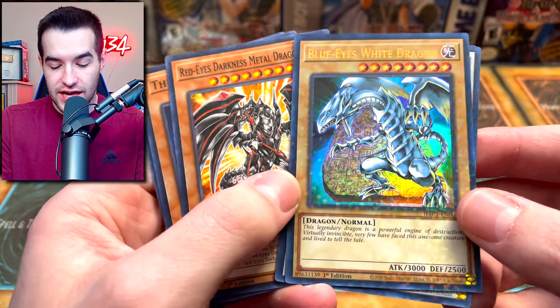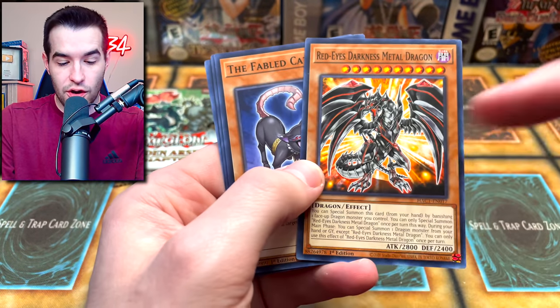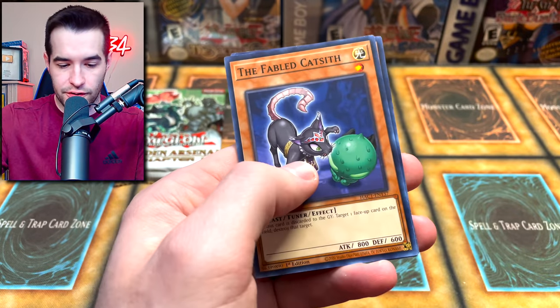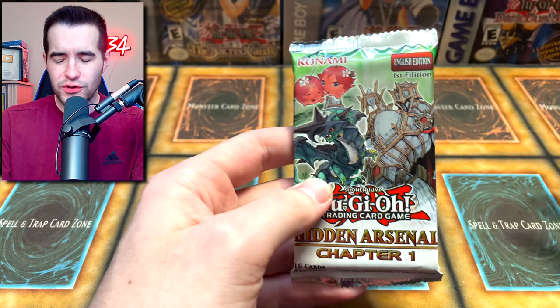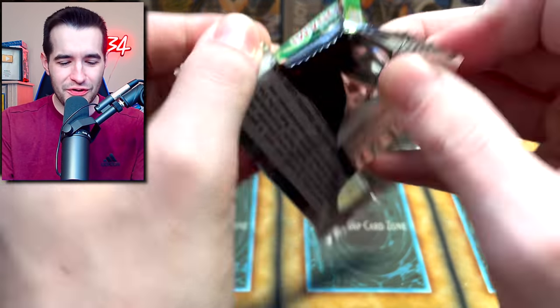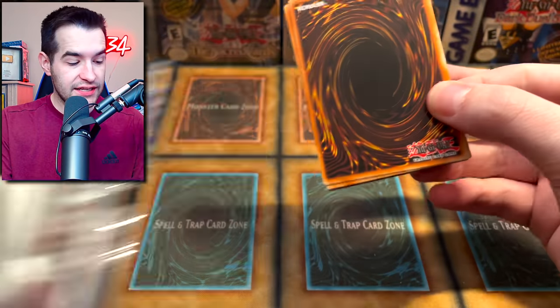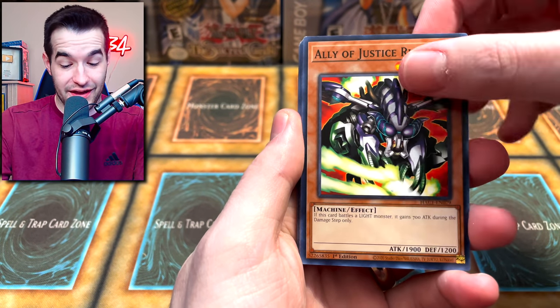Then we have the Blue Eyes White Dragon Tablet Art. That's pretty cool. That was a really good pack actually in terms of nostalgia. That's a good card as well — that's a very good common card. That was a pretty good pack. I'm wondering — were those cards ever even in Hidden Arsenal? Why are they in here? I'm so confused. I mean, I guess they were like, Hidden Arsenal by itself sucks, we got to put something interesting in there. And I guess they did — they put some cool stuff in there.